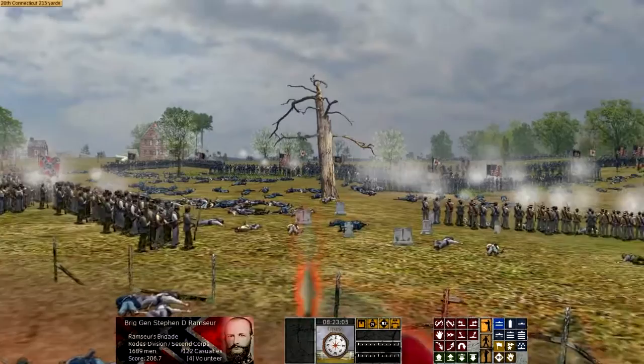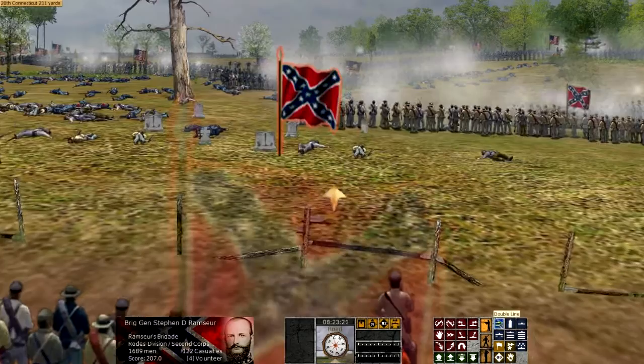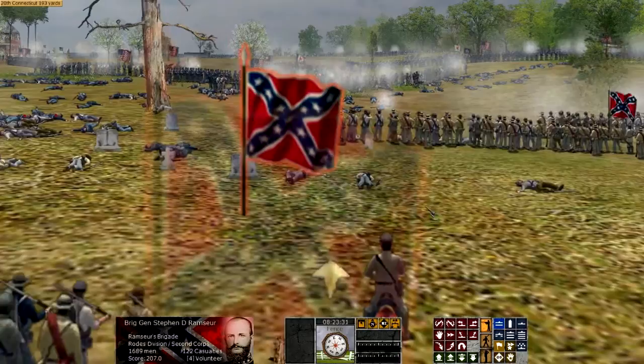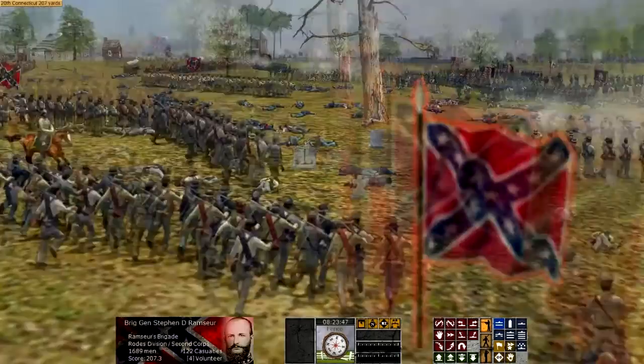The Confederate attacks eventually put so much pressure on the three Union corps holding the salient that they were forced to withdraw. There was no dramatic breakthrough — the Union army did not skedaddle, but pulled back in rather good shape. May 4th would see more fighting, but May 3rd was the real turning point. General Jackson had won a stunning success on May 2nd, but it was incomplete. On May 3rd, the Confederate army finished the job and drove the Union from the field, despite being outnumbered nearly 2-to-1.